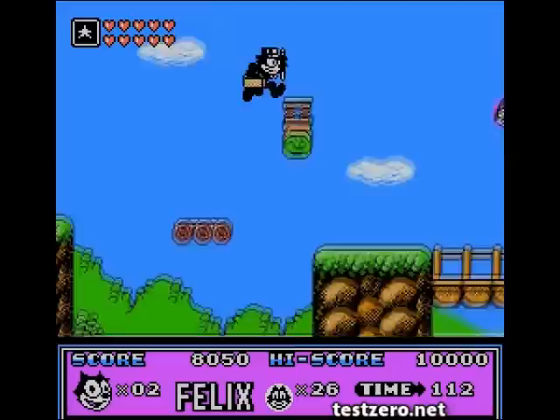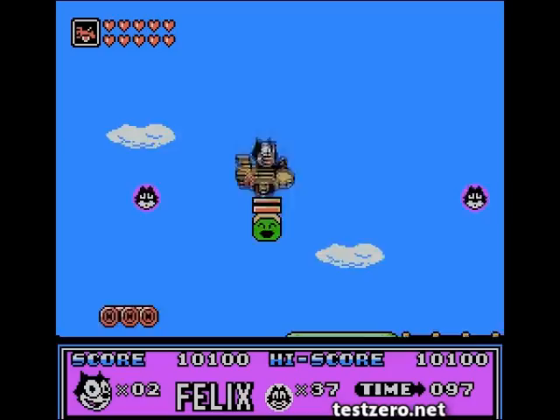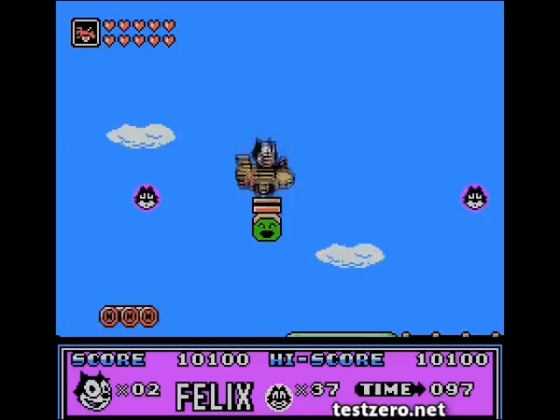The controls are very smooth. If I could get on this damn jump pad, you can go into this bag — and yeah, you don't go behind it for some reason, you just fall down right in front of it. Grab some milk, and we grab another heart. Felix actually gets his own car, which only seems to have two wheels.